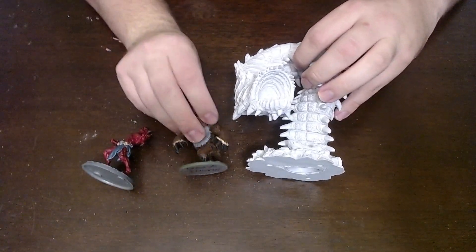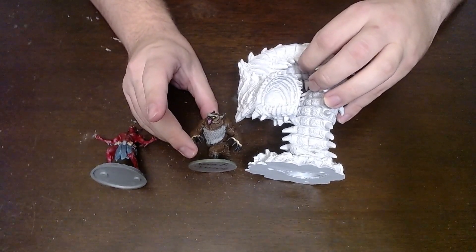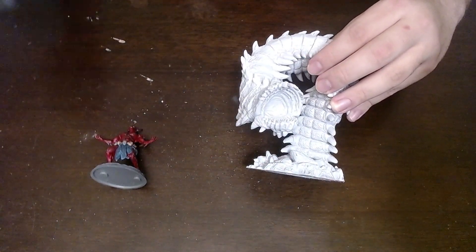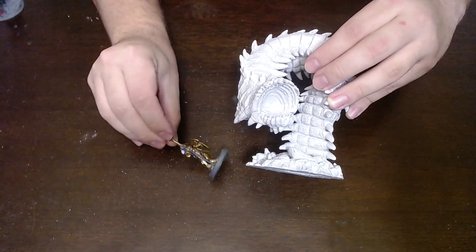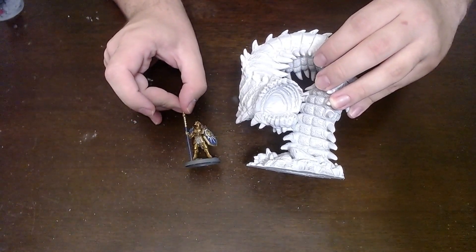One, two — this thing is about as tall as four of these devil guys if it were just standing straight up. Look at that size difference. This devil is considered a large model and it is massive, but this purple worm is humongous. Here's my first model ever painted, Gorf — this dude could just be swallowed. And for any Warhammer fans, a Vindicator I painted a while ago — that's not a fight worth having.